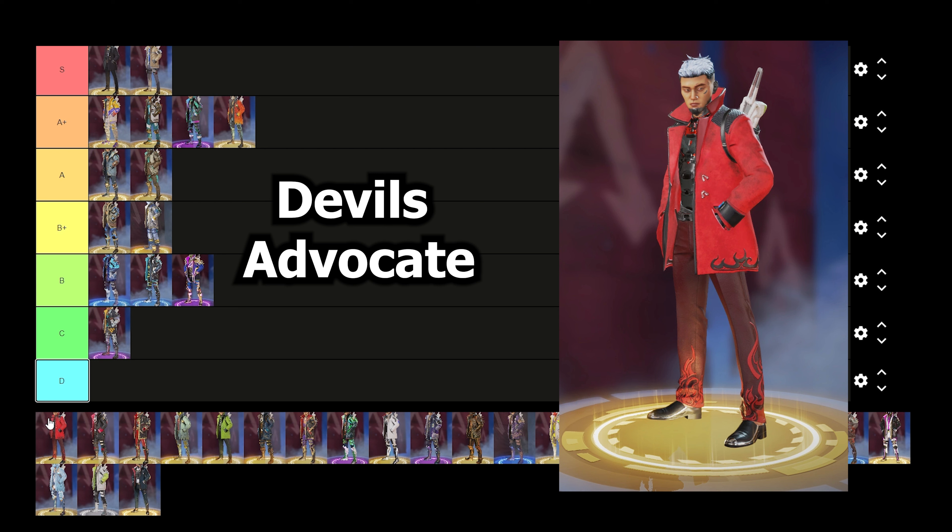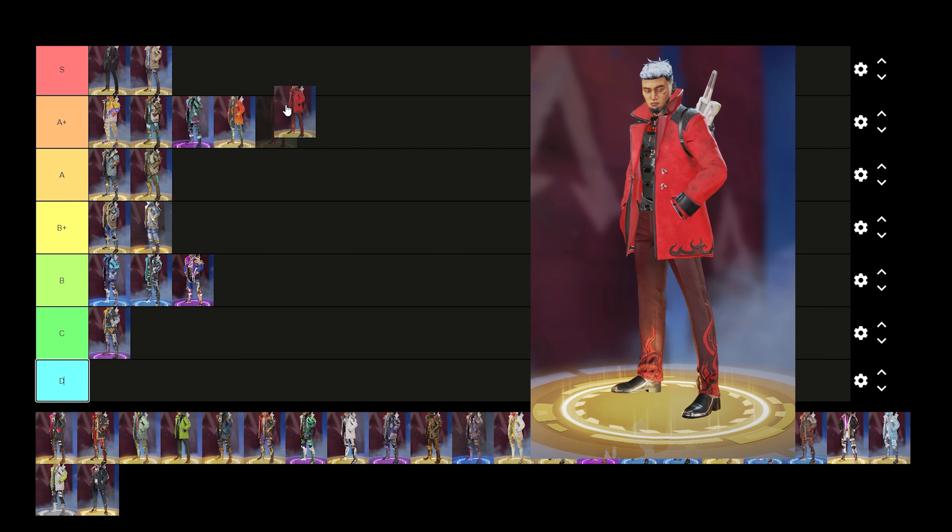Now we're moving on to Devil's Advocate Crypto — another suit skin. For me this is the weaker of the three when it comes to the suit skins, but I still think it's one of Crypto's better skins in the game. He's dripped out in a suit with white hair and frosted tips. I'm dropping this one up in the A plus tier, but it is the weakest of the three suit skins.